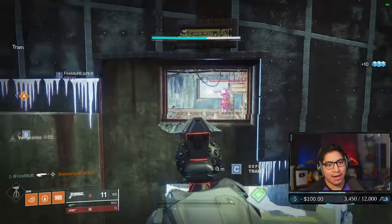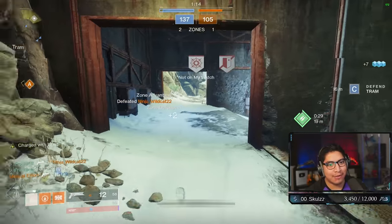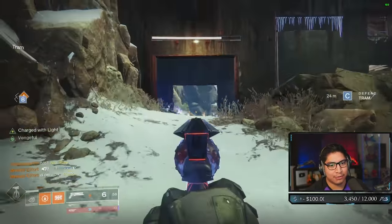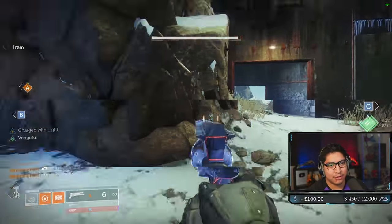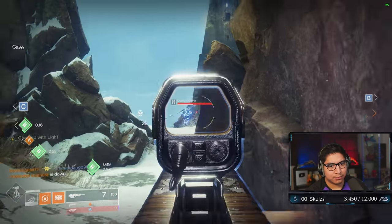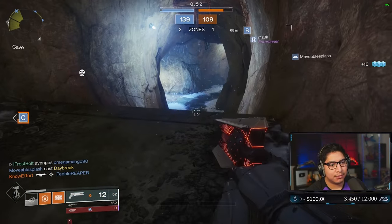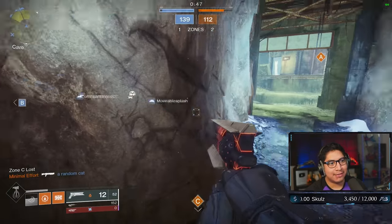I was not hitting crits on that guy but I still got a crit — at least two shots. Like, I wasn't aiming at him and I got my bullets to register, but yet they still think aim assist is a solution. Give scouts more aim assist? I mean, on the math, they got enough already — I don't think that's an issue.